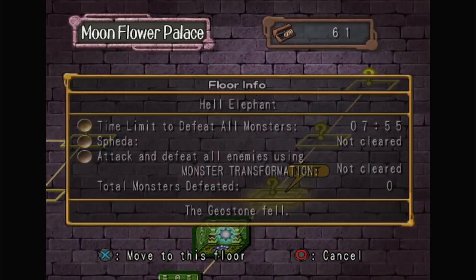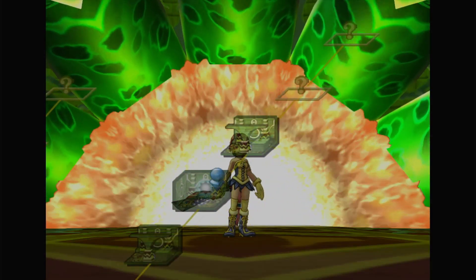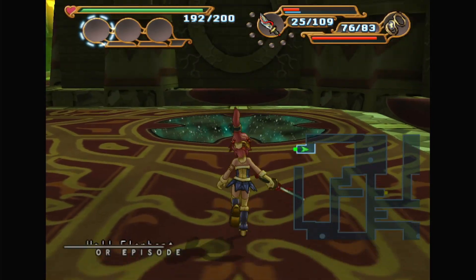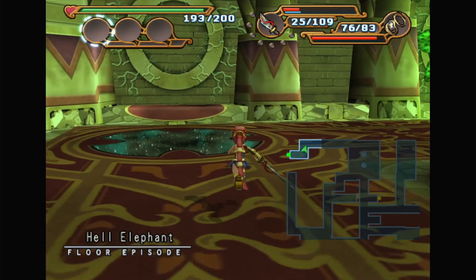First things first — Hell Elephant! This is what we're gonna need for one of our weapons. So I need: Moonflowerphant, Toyrock, Clockknight, and what was it... Moonjo?